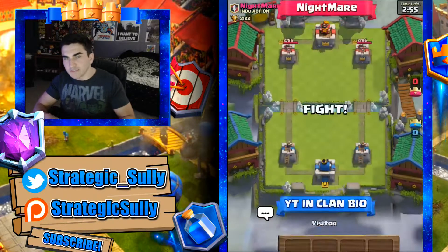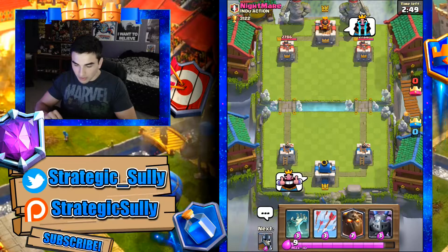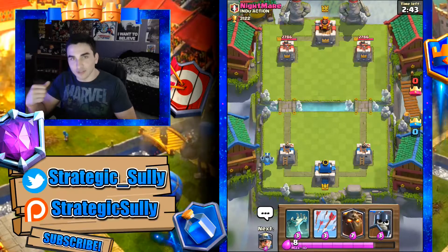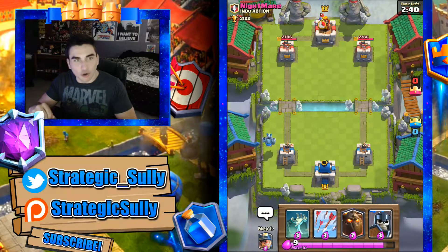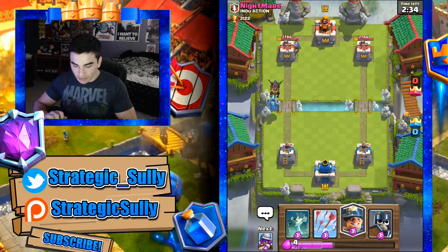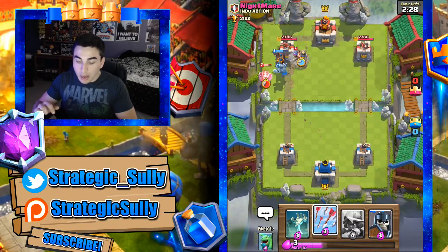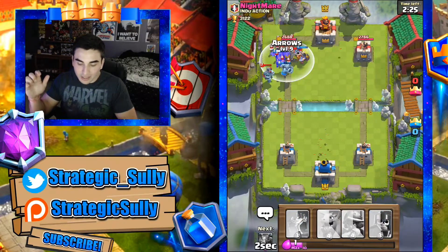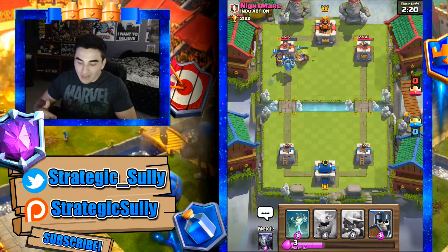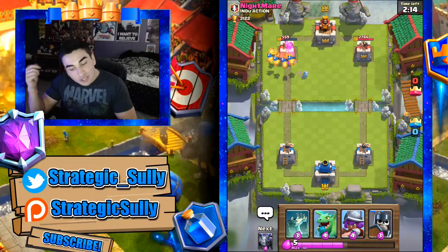Getting into this first match against Nightmare. He's a level 10, throwing up the good luck — let's throw him the thumbs up. He thinks he's going to send us home, but I'm already at home so we're just going to crush him. We got lava hound and mega minion moving in. Miner onto the musketeer, and we have arrows ready in case we see minion horde or skeleton army. Beautiful — able to take it all out, keep the miner alive, keep the mega minion alive, keep the lava hound going.